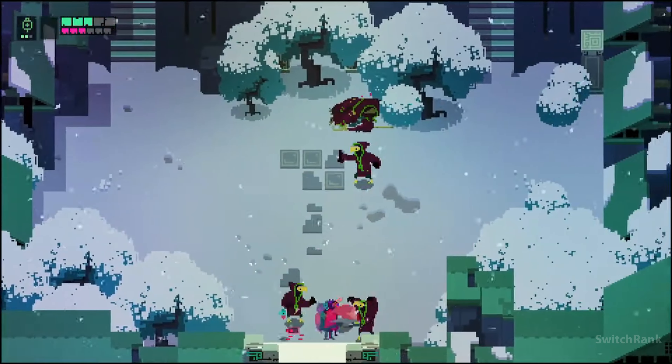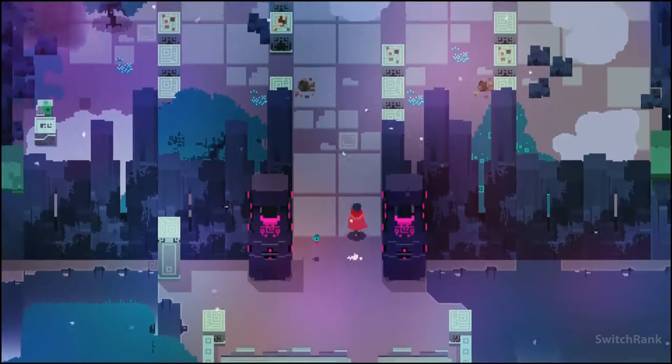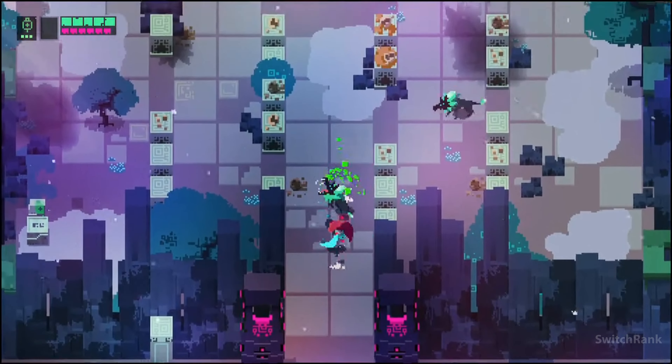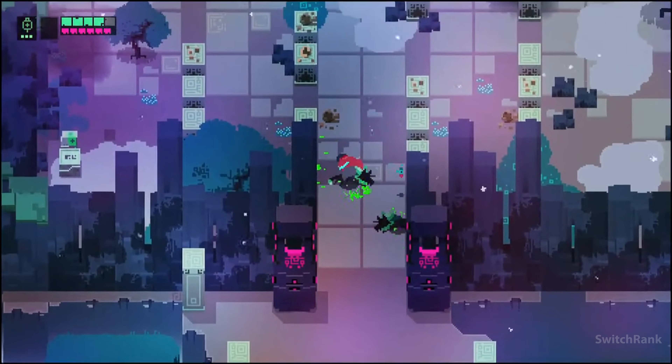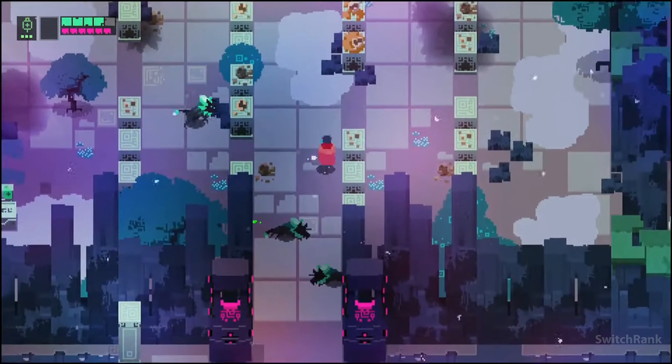As the Drifter, you navigate through this hostile planet engaging in combat and striving to thwart the encroaching evil. There's no dialogue, no narration, no explicit context. Your understanding of the world is entirely open to interpretation.